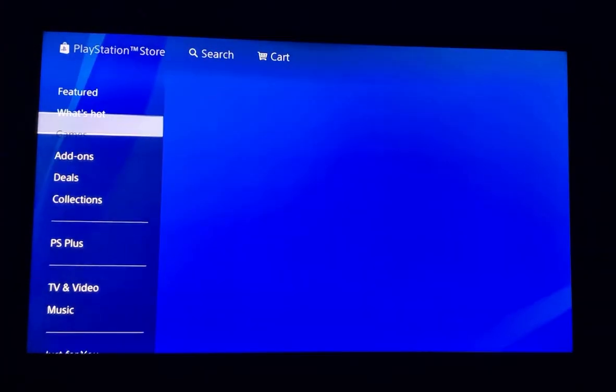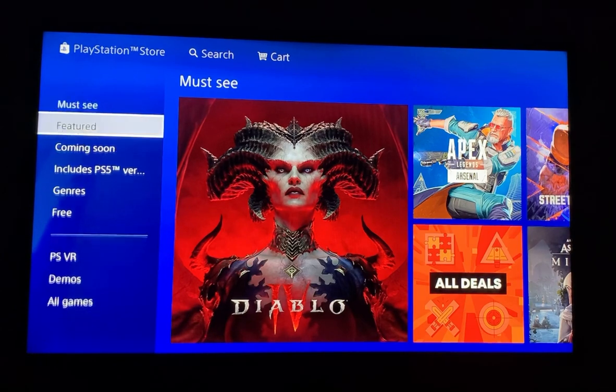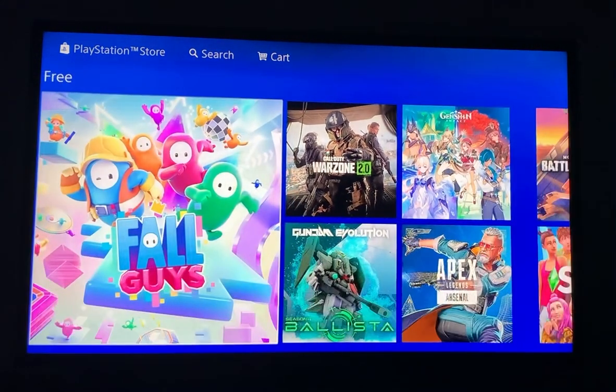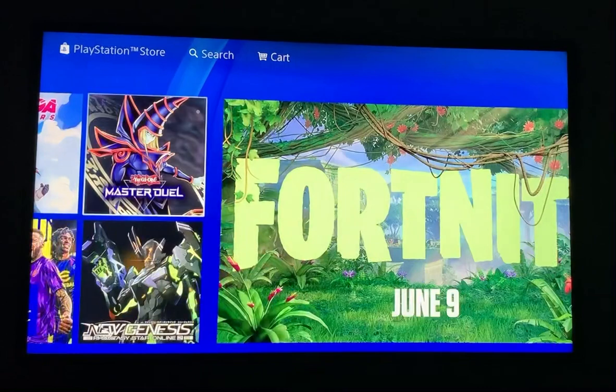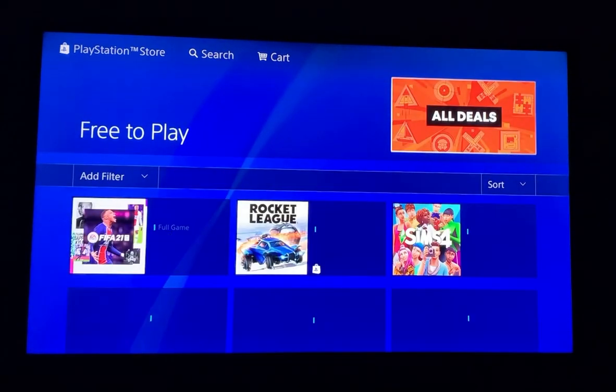Then go down, press Games on the right side, then go down and press For Free. On the right side here, there are suggestions of games, and at the end here are all the games for free. Press X on it and then go down.